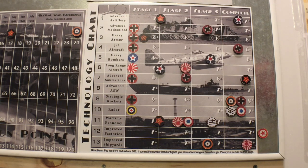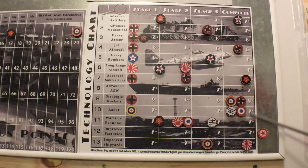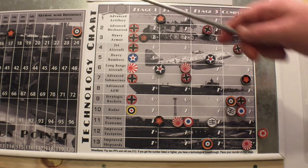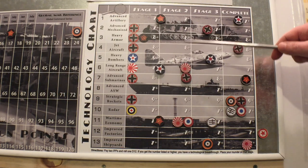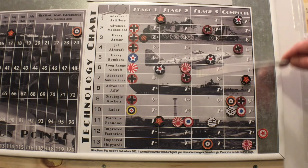My second house rule is I allow everybody one tech roll per turn starting in 1936, but they can't use any tech until July 1939. It's unrealistic that scientists would just stop advancing technology until a war starts - like they're working on velcro and then suddenly decide to improve artillery. Under the standard rules, you won't have any active tech until at the earliest January 1941.